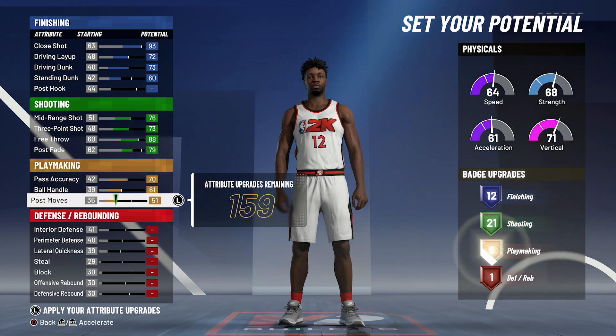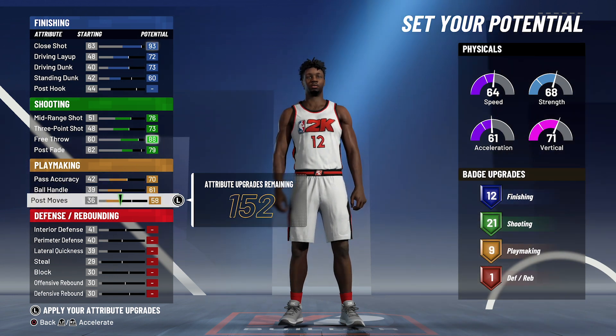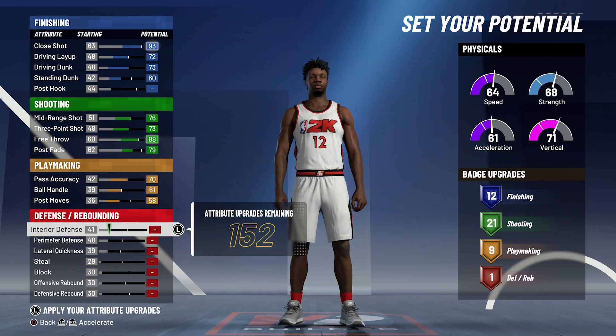and bring your post moves up to a 58. That's going to give you nine playmaking badges.